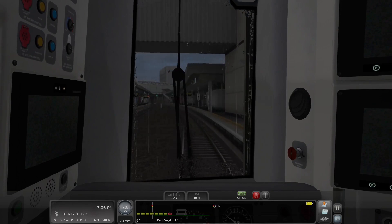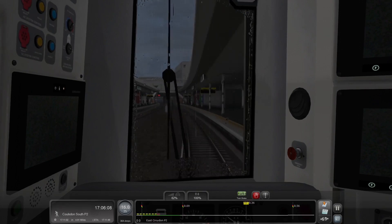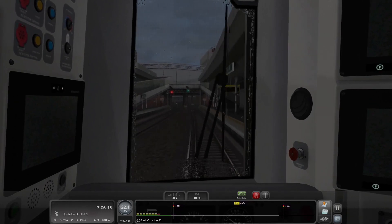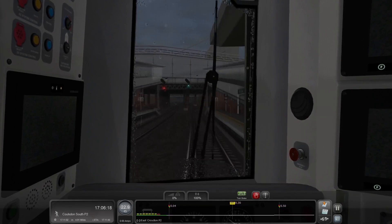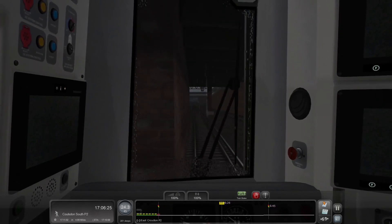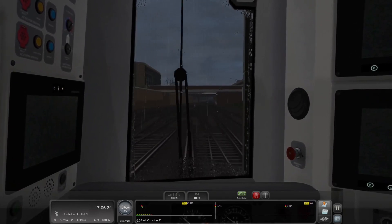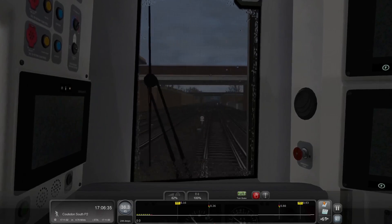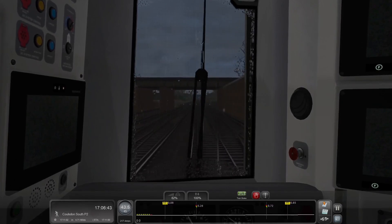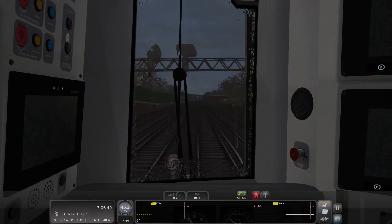Now that you got my moment of surprise, we are going to Coulsdon South, which is actually right near Coulsdon Town Station. Those two stations are close to each other, as you may know if you're in the UK area. We saw Coulsdon Town in the last scenario. 45 is our limit. I'm going to make sure we ride the speed limit because I want to try to get to our destination on time. We're barely going to make it on time by the current ETA, and we have to speed up to 60 miles per hour.